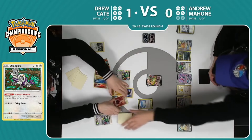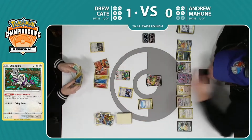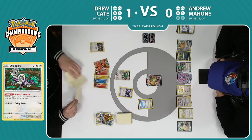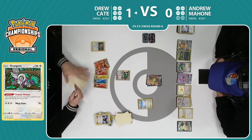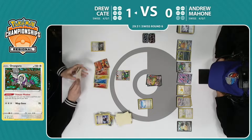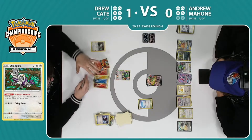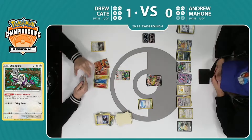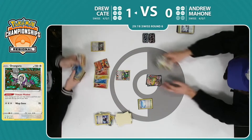We saw Oranguru do so much in the standard format — it's one of those very helpful cards. Is it going to be able to cash out for Drew here? He just needs one more helpful piece to maybe keep this going, get him a ton of prize cards. Ninja Boy would be huge. It didn't look good based on the body language. Looks like it was not good — I think it's just a Bird Trio. He's gonna go ahead and concede immediately.